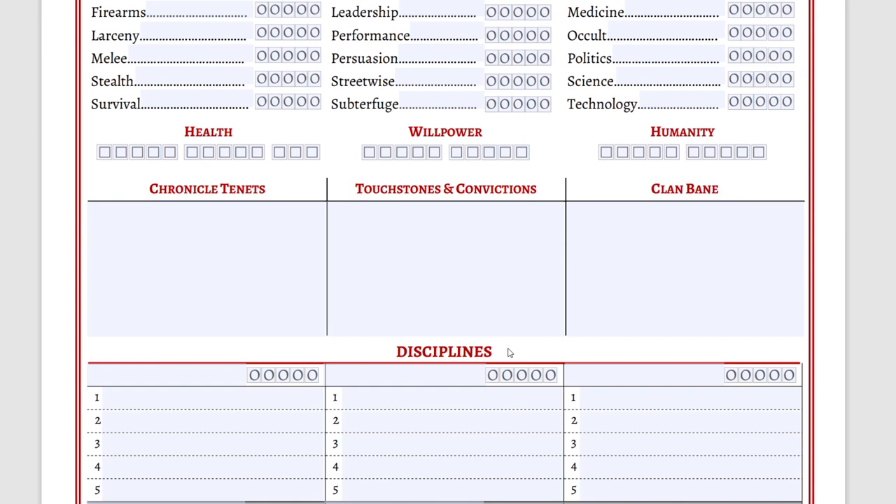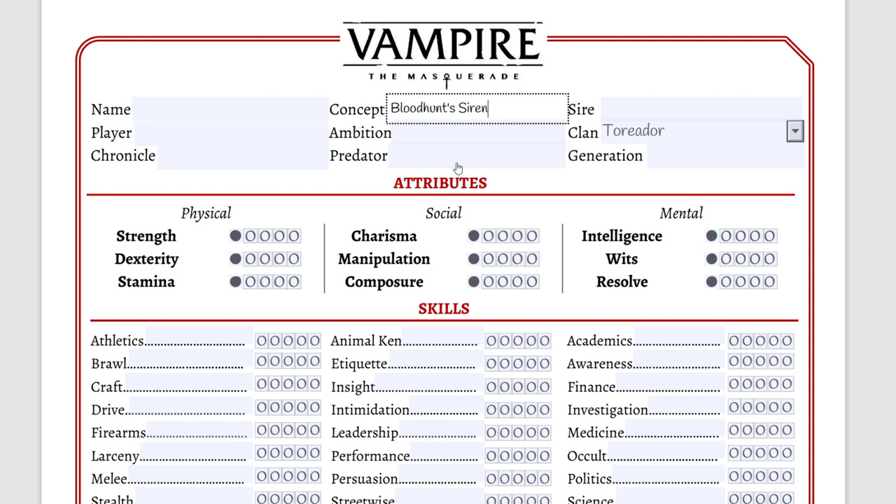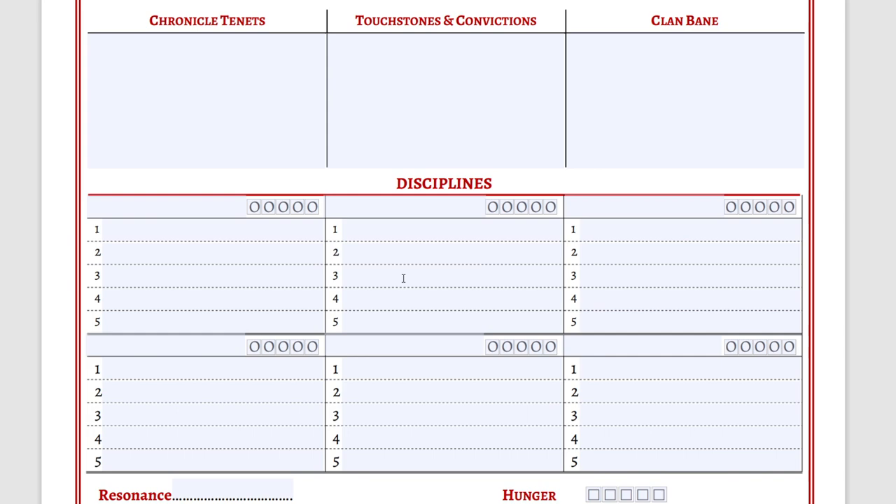We're leaving attributes, skills and other stuff for a little bit later and we're going to start with disciplines. Why? Because we are trying to go by the concept of the Bloodhunt Siren, which is basically defined by the abilities and what they can do. If you want to translate a character straight from this video game you want to be able to do similar things. That's why we're going to start with disciplines and see what we need to do in order to have these disciplines and make them work.